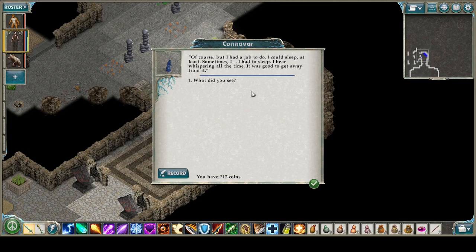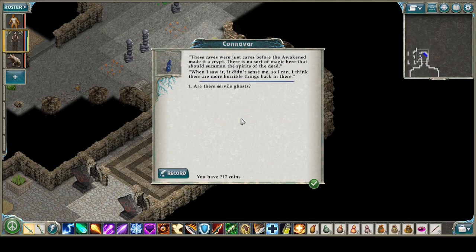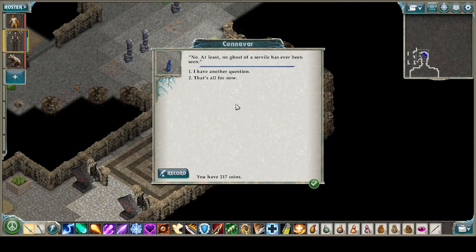I hear whispering all the time. What did you see? It looked like a ghost, but a human ghost — that is not right. Why wouldn't there be a human ghost? The caves here were just caves before the Awakened made it a crypt. There is no sort of magic here that should summon the spirits of the dead. When I saw it, it didn't sense me, so I ran. I think there are more horrible things back in there. Are there Servile ghosts? No — at least no ghost of a Servile has ever been seen. We actually may have seen the first one when Echo Blade was too angry to die and his spirit attacked us.